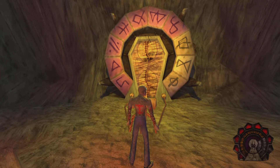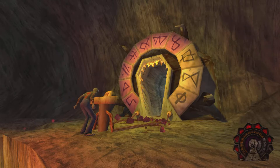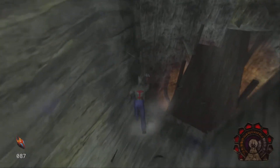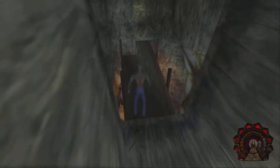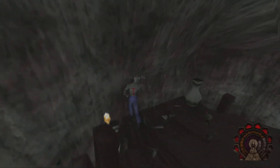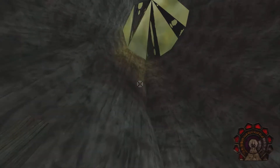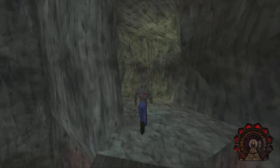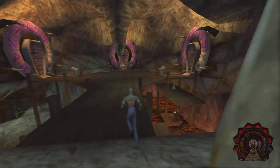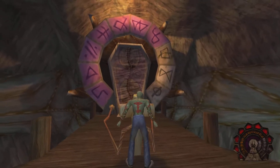Here we are at the coffin door that requires dark soul level 7. Let's go ahead and open this one up. This looks like it's the top of where the coffin level 6 door is. On the 64 version there was normally an enemy spawning way up here - I think it was a dumpy climbing - but nothing here. This leads us back to the very final area, and there's another coffin door that requires dark soul level 7.